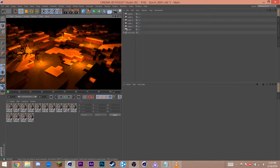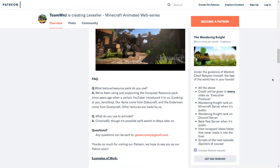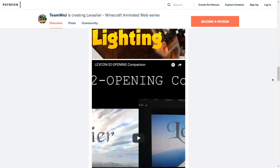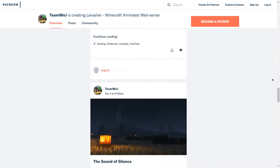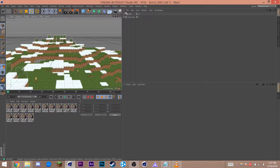Want to brighten up your scene with torches? Stay tuned. This video was sponsored by my kind supporters on Patreon. If you'd like to become a patron yourself, you can find my Patreon page at patreon.com/teamwnj or in the description down below. What's up, survivalists? It's Shay from Team WNJ here to share how to add lights to your torches.